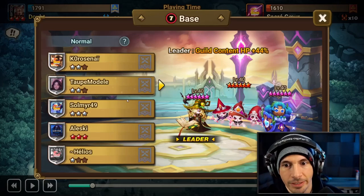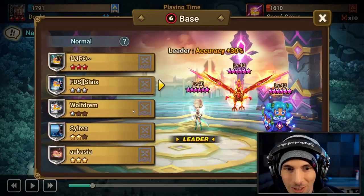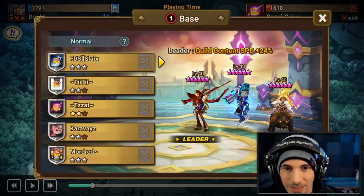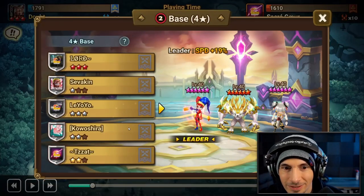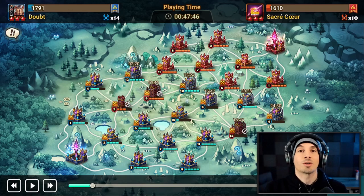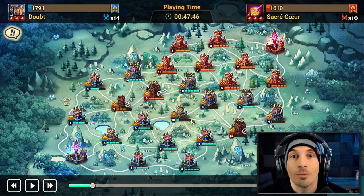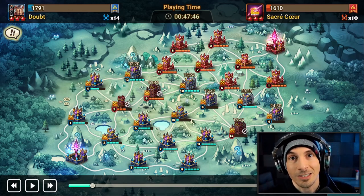All right, there we go. Water Hausel is an underrated unit — it's great to see him here. Not the first time I've seen him in siege but it's great to see him here. This is some similar stuff to the last one. Anyway that's it for this one — hope you guys enjoyed it and I hope it gives some of you some ideas for your own siege defenses. I will see you as always in the next one.